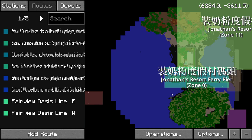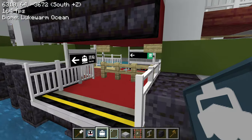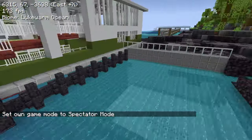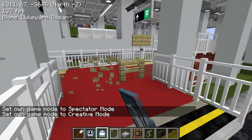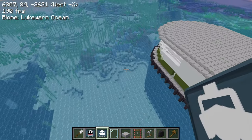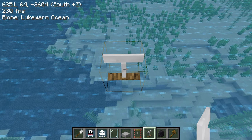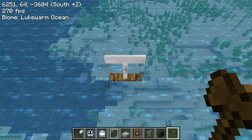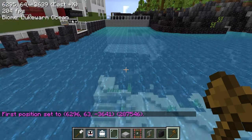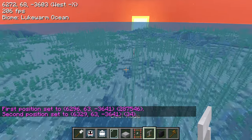Now we have to put the depot somewhere. Let me just break these signs real quick on this side. It doesn't really matter where the siding will be, because I plan to make this unlimited boats. How long was my platform? 34 blocks — which means my siding should be 34 as well.